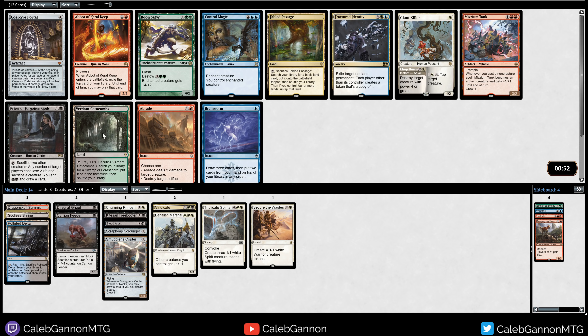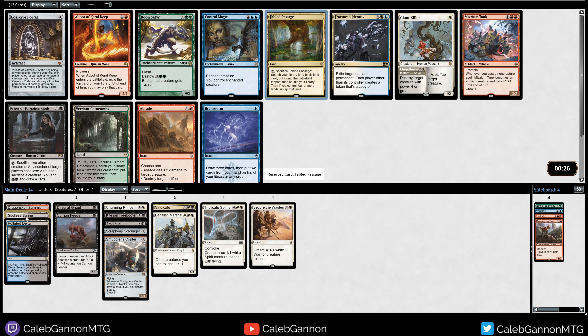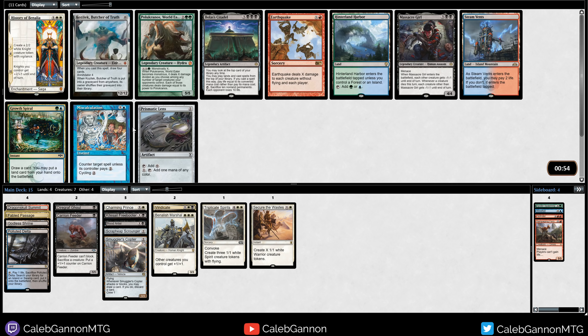Now I'm not sure - I can take a Verdant Catacombs or a Fabled Passage. Catacombs for a Godless Shrine is pretty nice. Fabled Passage lets me splash any colors I want. Also Giant Killer is really good, but I think that will probably come around, given how open white looked in the last pack. Catacombs for Godless Shrine versus Fabled Passage for anything - I think I'm going to take the Catacombs. Because if I already get Godless Shrine, I'll take the Passage. There's also a chance that Verdant Catacombs comes around, and then we'll be in even much better shape.